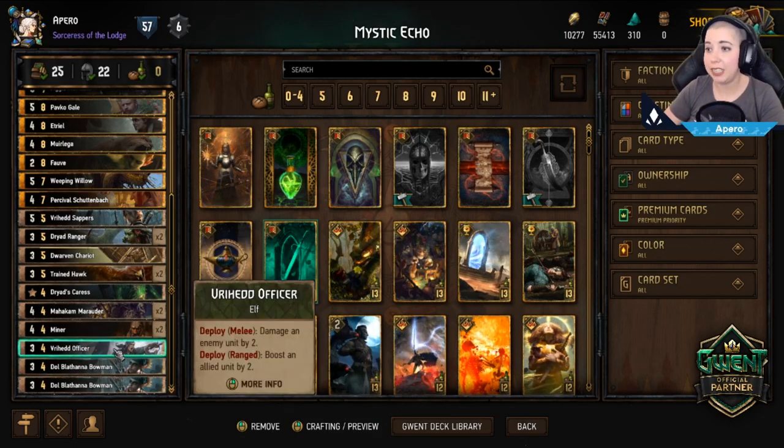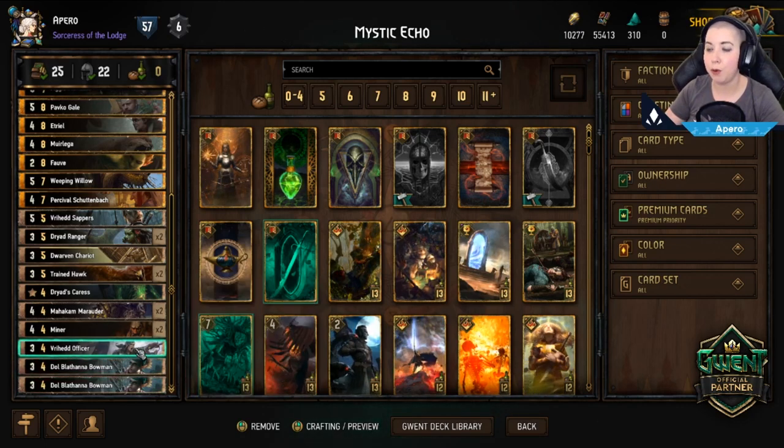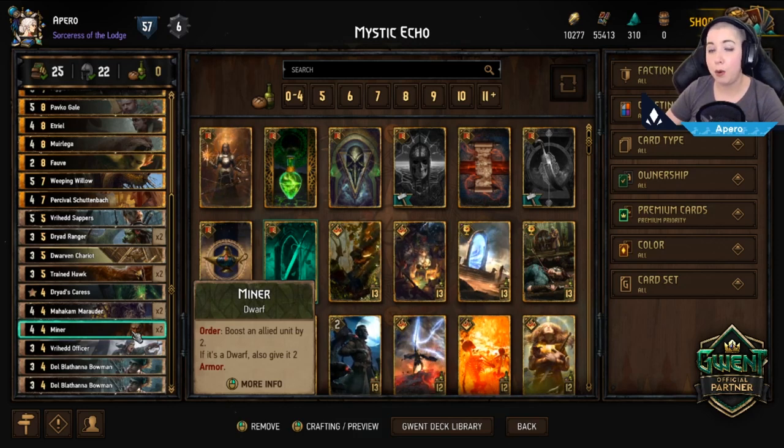Vryhead Officer has two different abilities depending on which row you play him in. On the melee row, you damage an enemy unit by two; on the ranged row, you boost an allied unit by two. This is a reactive card — reactive units require other cards on the board, while proactive cards can be played when the board is empty. Both the Vryhead Officer and the Dolblathana Bowman are reactive. Above them is the Miner, which is a proactive card.